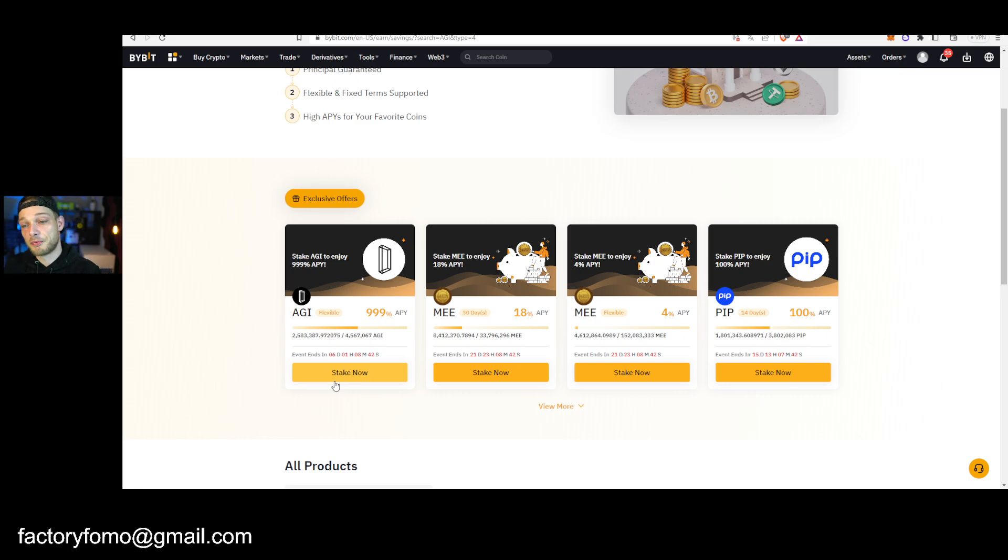Don't get it wrong — that's not 999% per day. It's Annual Percentage Yield, so annual is per year. If you put 1,000 tokens in, for example, you get 10,000 over the whole year. Divide that by 365 to know what you get daily in return. Plus this APY will drop hard the more people join a pool — that's always the case with newer staking pools.